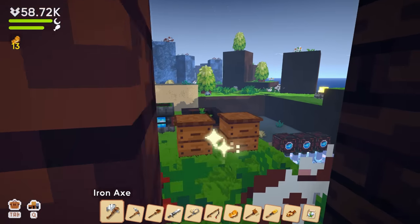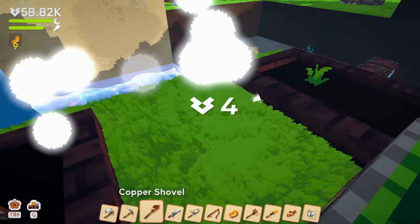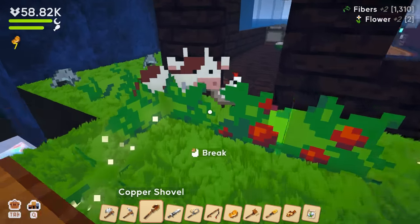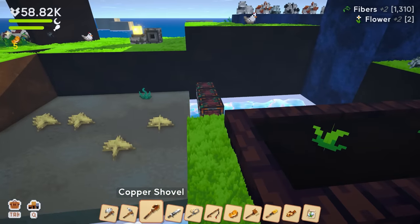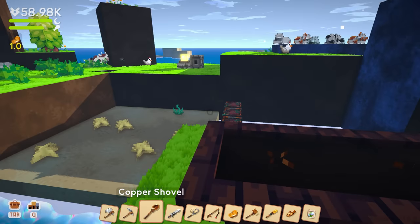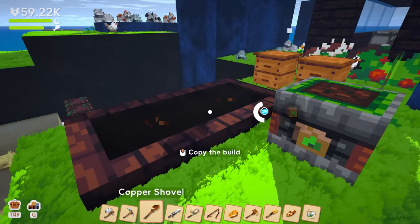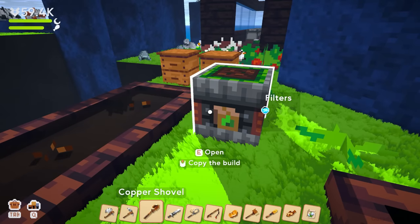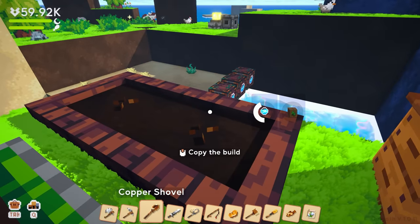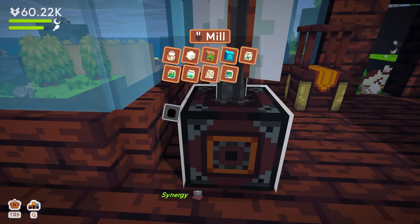I'm trying to figure everything out. My problem is I have a mental block — I knew how the game used to play and it doesn't play that way anymore. I'm trying to re-figure things out. Wait — they died! What happened? Why did they die?